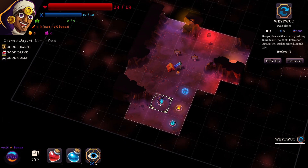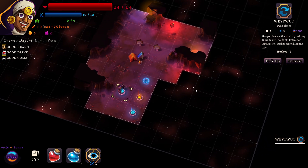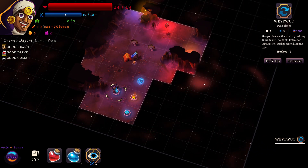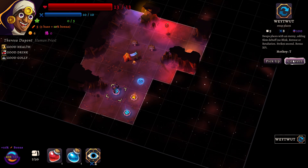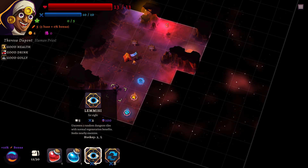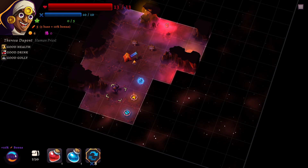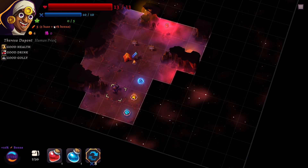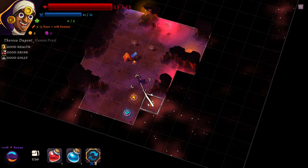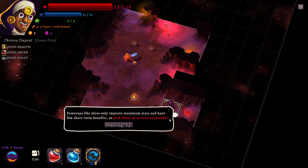Every time you explore a new tile in this dungeon you will heal and gain energy if it's needed. So places with an enemy — this actually could be useful. I'm actually going to convert this and it will give me a bonus — a 10% bonus to attack because I converted this. Okay, we gotta find some enemies.